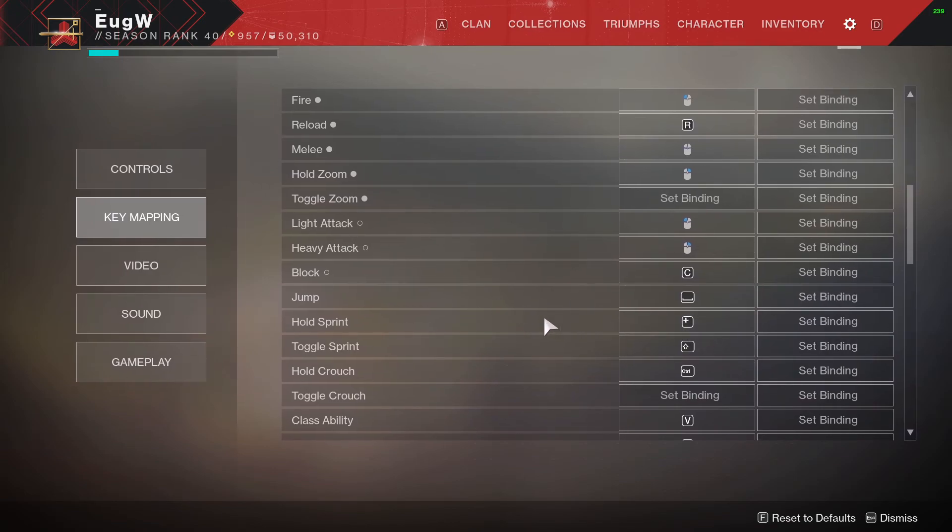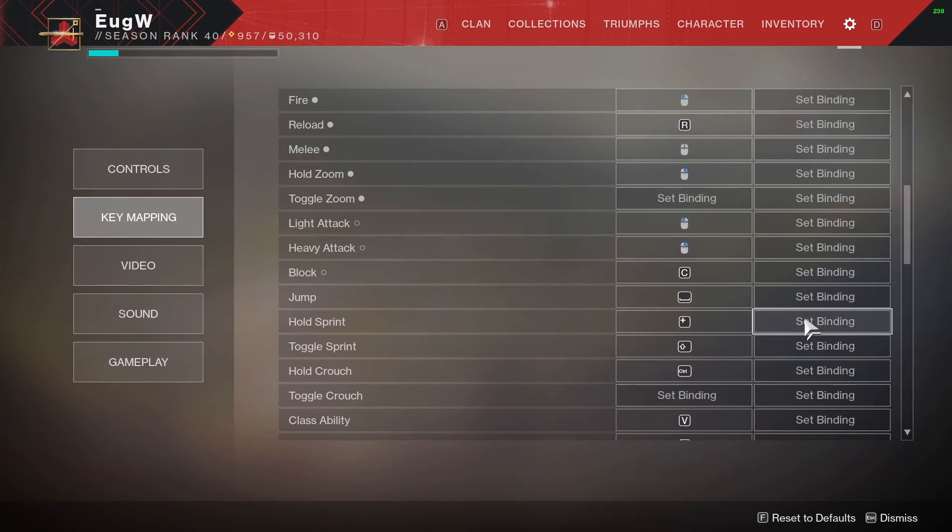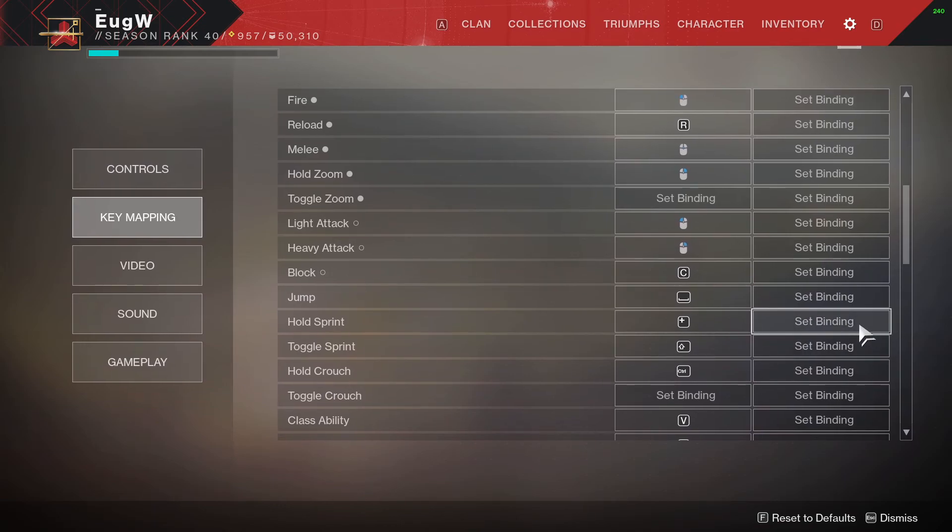If you are using HoldSprint as your main key, set your secondary key to right, here.